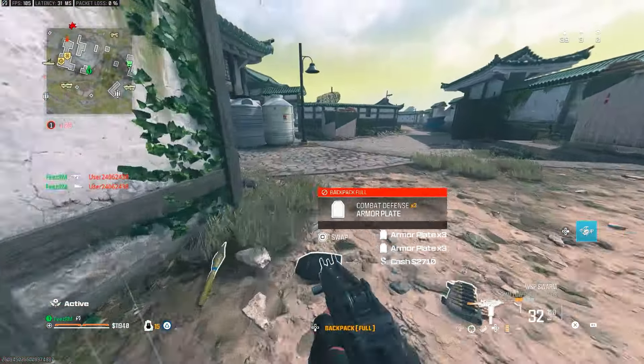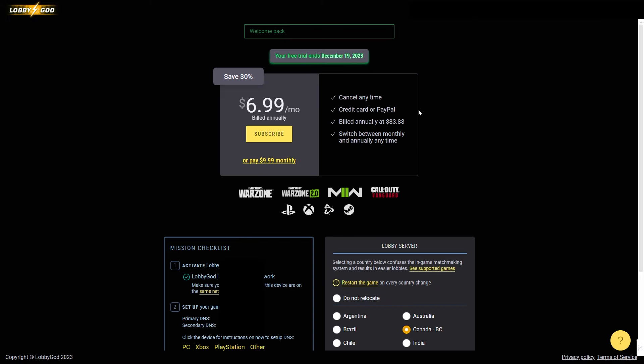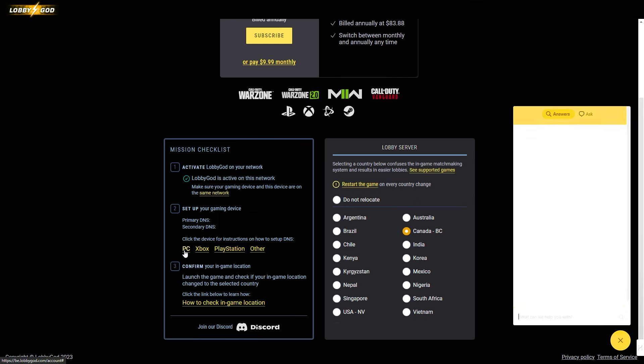It's really easy to set up too, so let me run you through the setup process. First thing you want to do is click the link in the description to get to Lobby God's website. You just want to create an account — when you create an account you'll get a three-day free trial. Actually buying the VPN is also not that expensive.